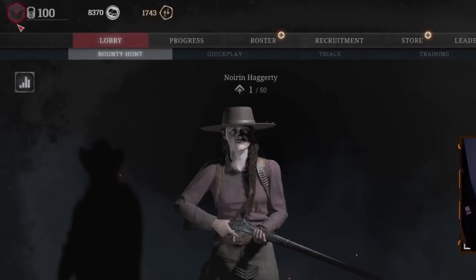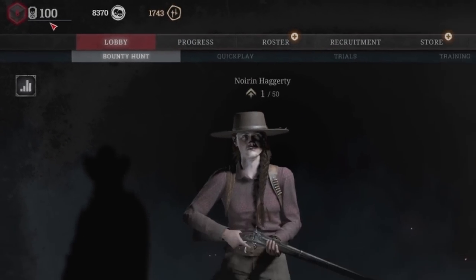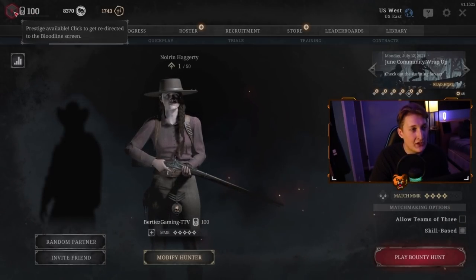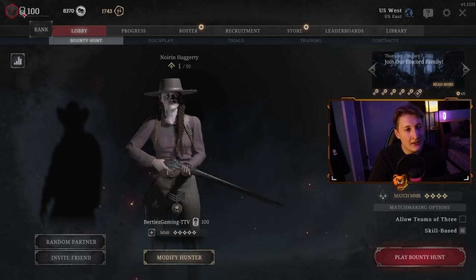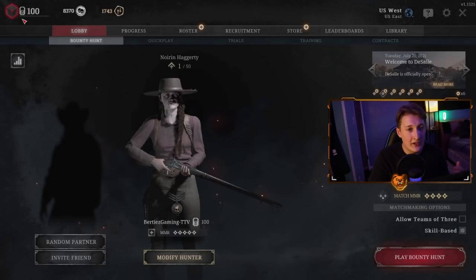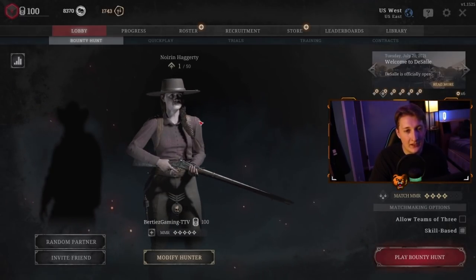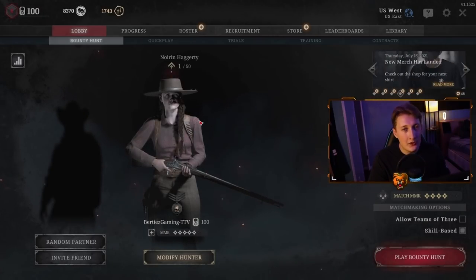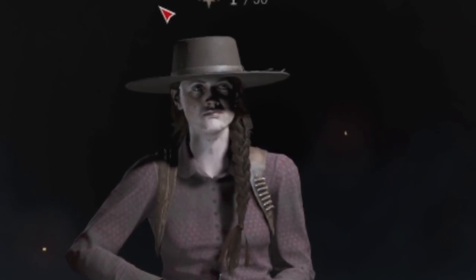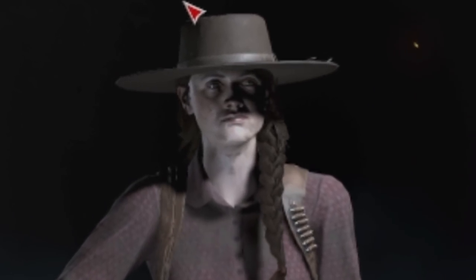Up in the top left we have the Prestige and Blood Rank. These are just your levels. Once you hit Blood Rank 100 you are able to Prestige and it goes up a number. These don't represent your skill or anything like that. I'm only at Prestige 6 — the max Prestige is 100. I personally don't like the grind, because when you Prestige you lose all your weapons and start all the way back at level 1, so you have to go through the levels and get all your stuff back. So it's more of a preference thing.